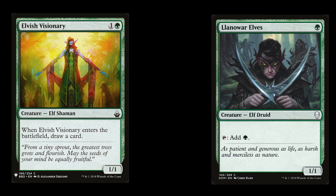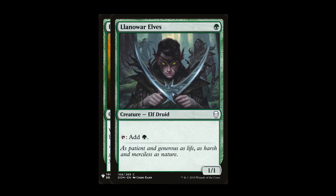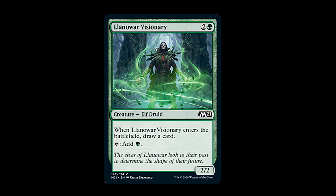What would happen if Elvish Visionary and Land of War Elves were to merge? Well, adding the mana cost — two plus one would be three — and adding a one-one plus a one-one would be a two-two. Then drawing a card when it enters the battlefield and tapping to add a green mana would be the abilities together.